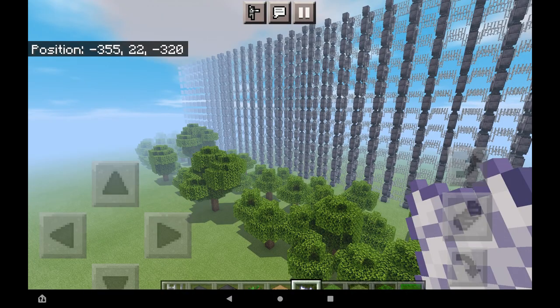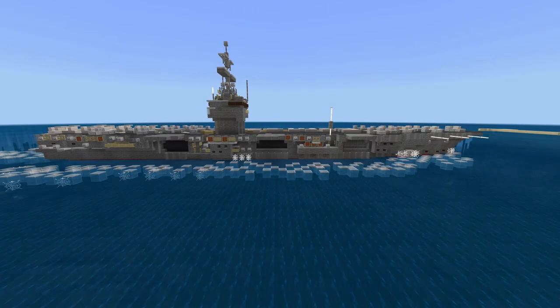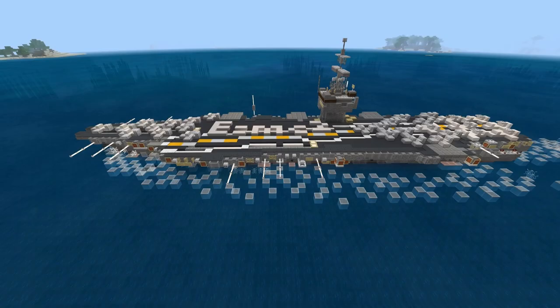And then by Irish, this is the Duga radar used by the Soviet Union as part of a missile defense early warning radar network. And then by Teresa, this is the USS Enterprise during the Vietnam War, CVN-65 — it says E equals MC squared.